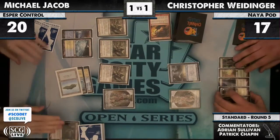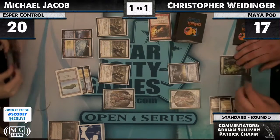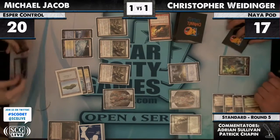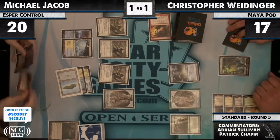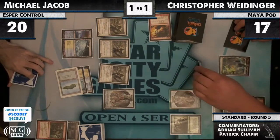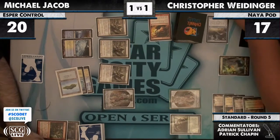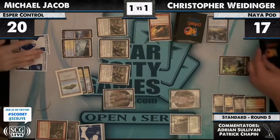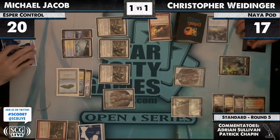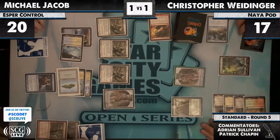That Ancient Grudge was just so good for buying Christopher some time. He needs to have high-value plays like that if he's going to hope to win from four cards. Birthing Pod — this is huge. A Gut Shot in response to make sure he can't get out of hand immediately, but still, this is a real big turn. Christopher is in a pretty solid shape — this is a triple mulligan from Christopher.